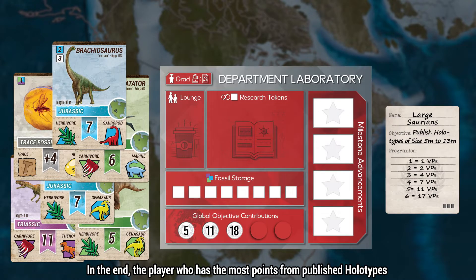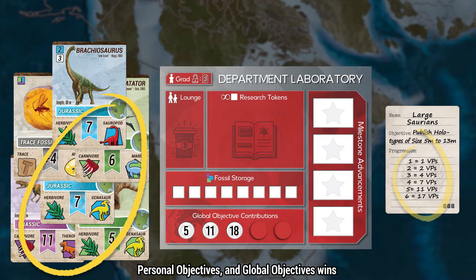In the end, the player who has the most points from publishing holotypes, personal objectives, and global objectives wins.